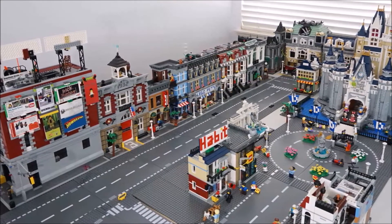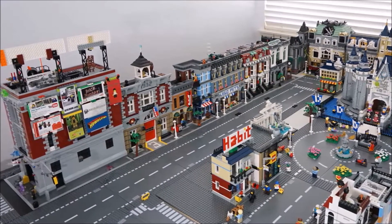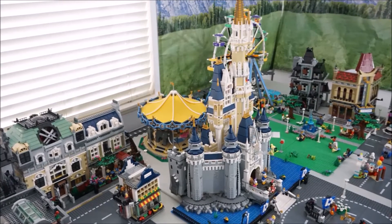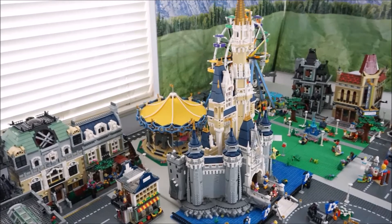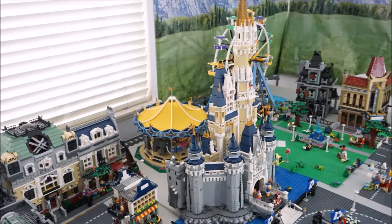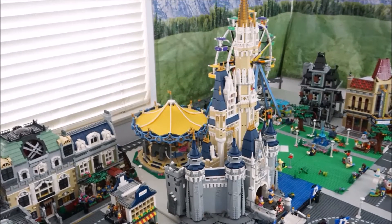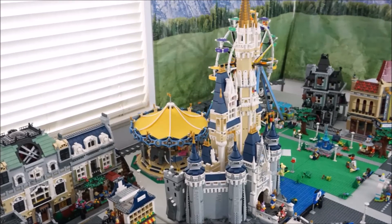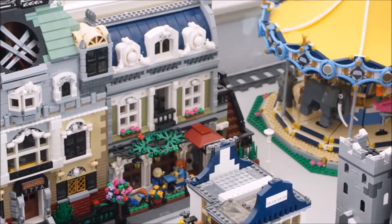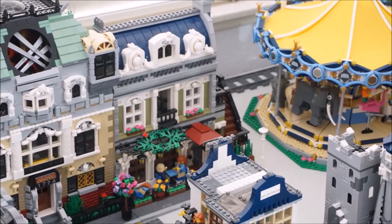The castle in the middle is kind of hard to reach over, but for the most part I don't need to touch the middle of the city too much. Speaking of the castle, behind it I did put in the new carousel — just like how they have it in Disneyland in California, Anaheim, where there's the Disney castle and then behind it there's the carousel. I think it kind of works out with the Parisian restaurant right there — I think it looks okay.